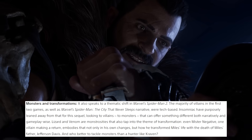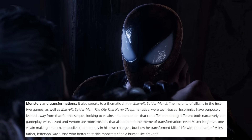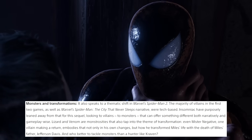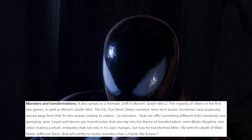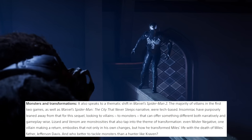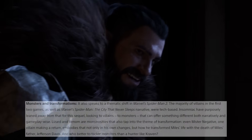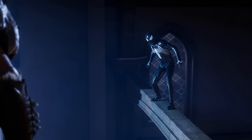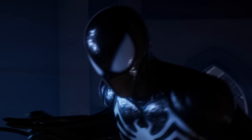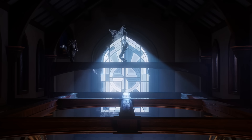The blog states: 'Lizard and Venom are monstrosities that also tap into the theme of transformation. Even Mr. Negative, one villain making a return, embodies that not only in his own changes, but how he transformed Miles' life with the death of Miles' father, Jefferson Davis. And who better to tackle monsters than a hunter like Kraven?' So not only is it extremely cool to learn about the design elements that Insomniac incorporated within Marvel's Spider-Man 2, but it's also very interesting to see exactly how thematically different this game is shaping up to be in comparison to Insomniac's previous Spider-Man titles.